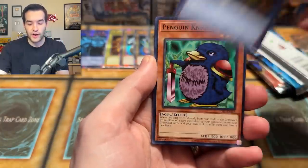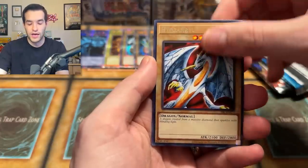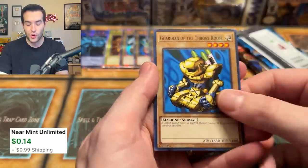Mechanical Snail, Electric Snake, Crab Turtle, Penguin Knight, Ryu Ran, Snake Fang, Tale of the Fickle, Heo Zen Rue, and a Guardian of the Throne Room — that's the little brother. He looks very shiny, kind of yellow for some reason.